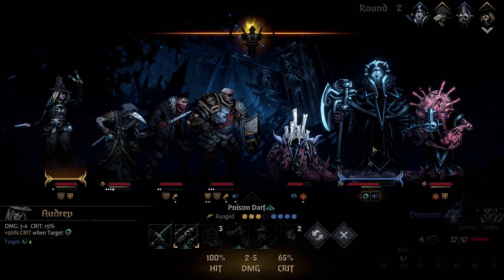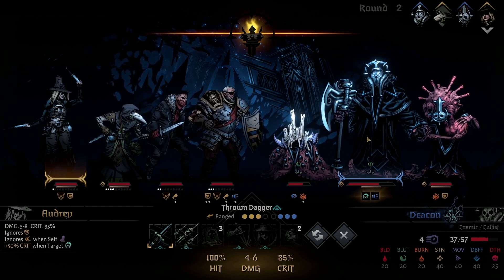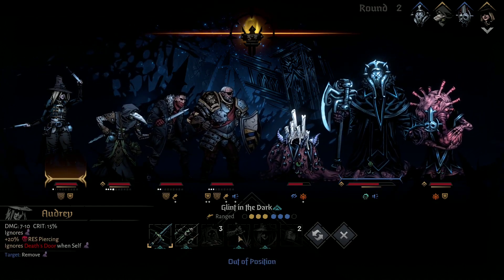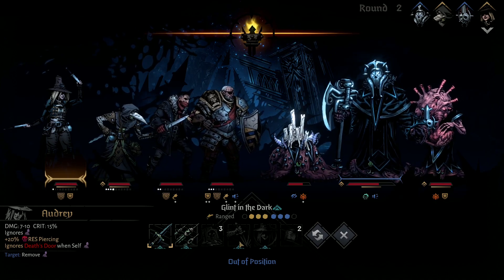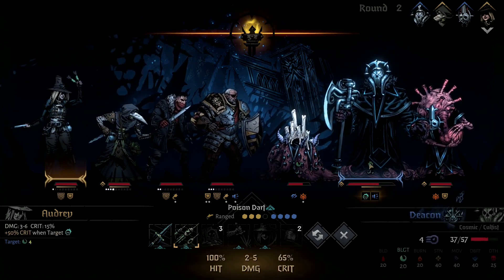Oh, he's got the Taunt. 85% crit with Throne Dagger. Glint in the Dark can't be used — that's right, I was going to switch these spots. 65% crit is nice too. See if we can nullify some of that regen there — not a lot of it, but some.